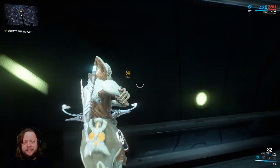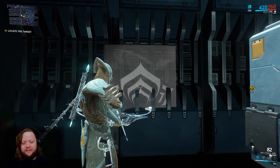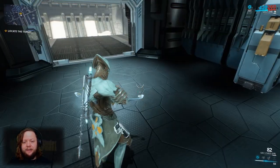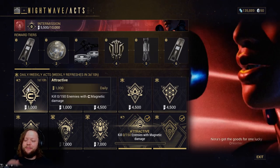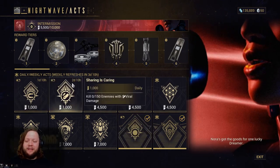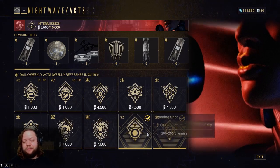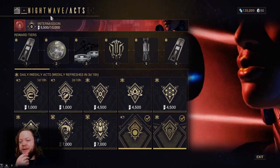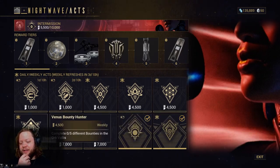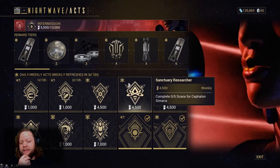If I hit Q and go to my gear wheel and click the glyph — glyph deployed. Unfortunately it looks like that Nightwave challenge has rotated and I missed it. I did complete a couple of others though: Rescuer, which is complete three rescue missions, and Warning Shot, which was kill 200 enemies. We haven't quite gotten our first Nightwave level yet, but we should keep an eye on these challenges.